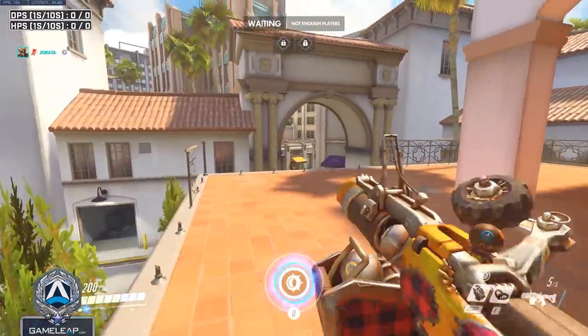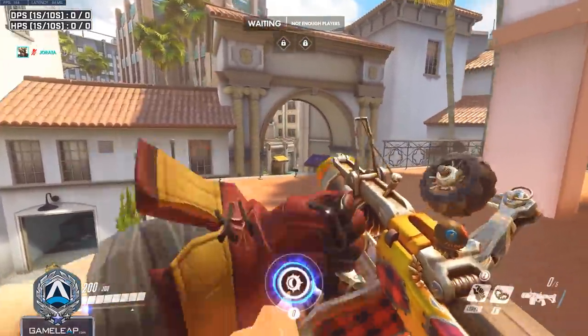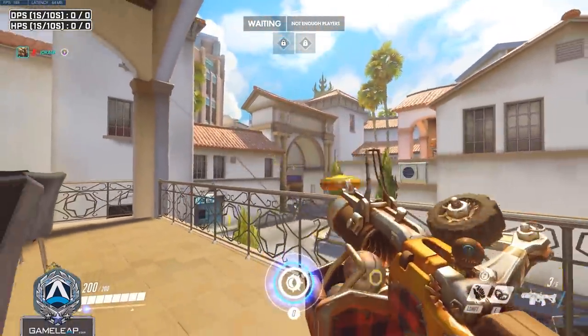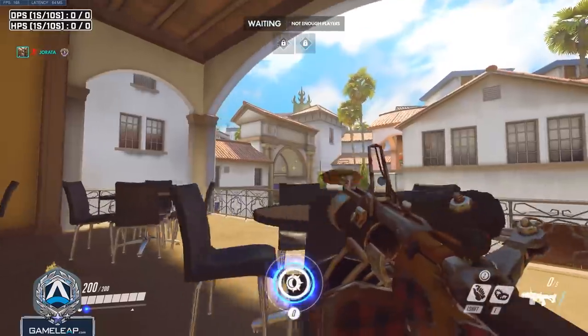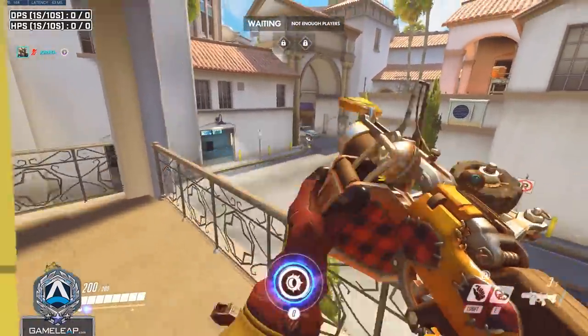On top of this, if you start on the high ground, you can easily drop down to the low ground and use your mines to get back up to the high ground, changing multiple planes of verticality, which makes it a lot harder for people to commit to you altogether. Junkrat can be really effective from the high ground, so don't be afraid to actually use this tip often.